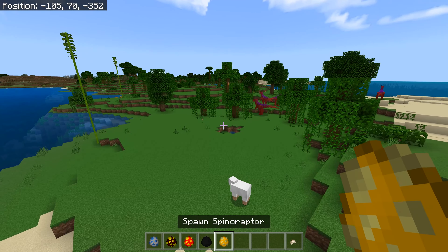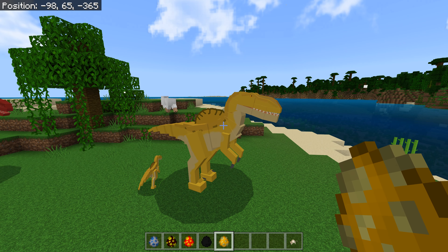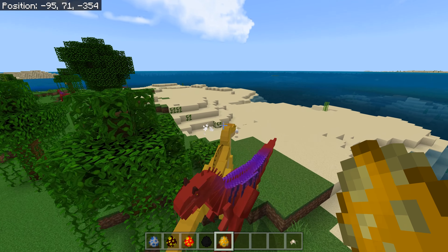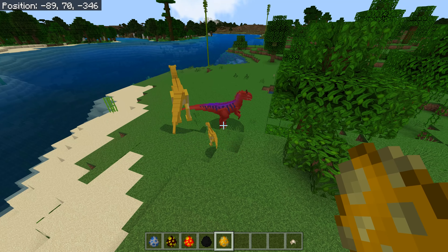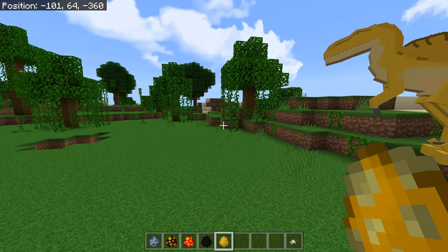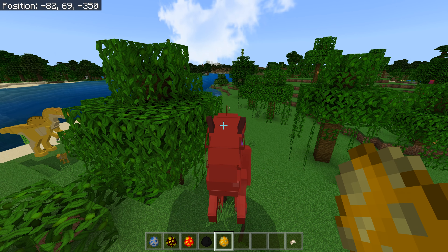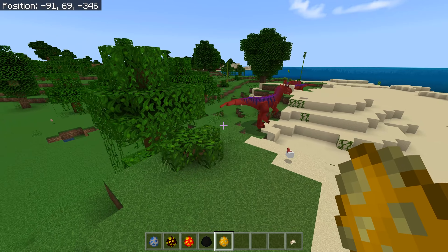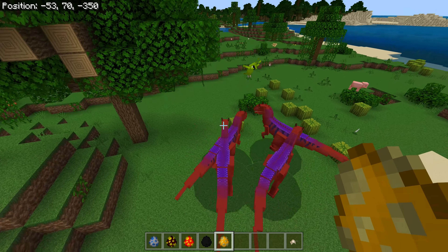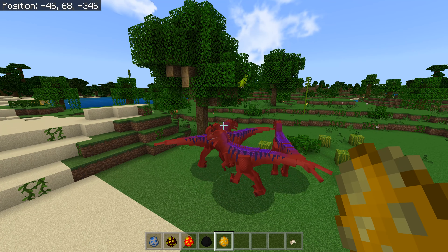We're going to do Spinaraptor first because I wanted to see the difference between the two. There's a baby one and a big one - Spinaraptor. That's definitely using the raptor shape. I love the baby Spinaraptor, so cool! The red one is also using that model with some extra changes to it - that's really good. They're chasing the parrots - the little parrot is looking at them, sort of teasing them. That is funny.